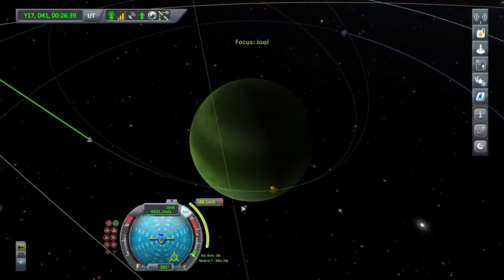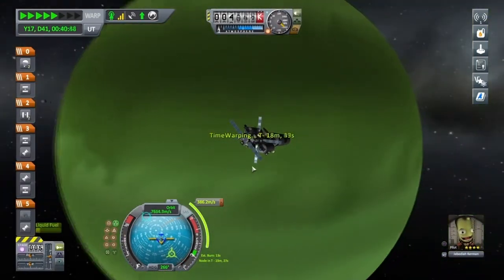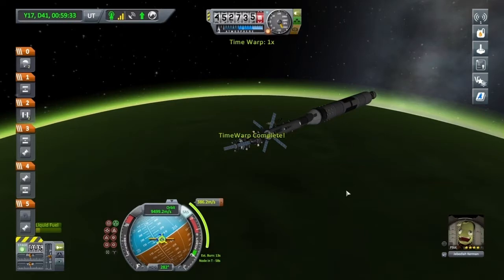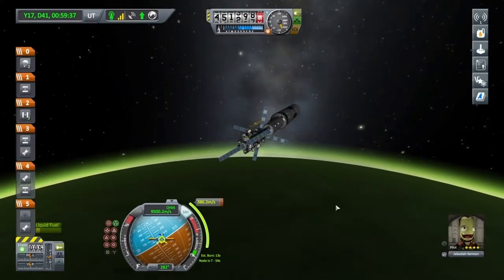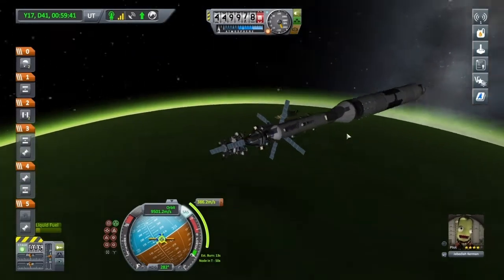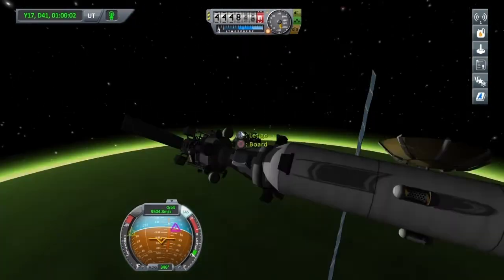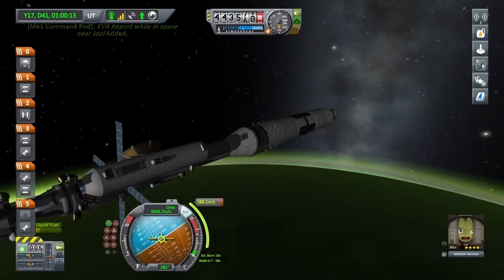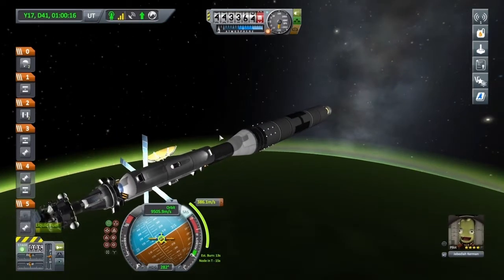Let's warp on a little bit closer. You don't want to get too close to Jool — 200,000 metres and that's the tip of the atmosphere just there. I'll do a little bit of science again whilst I'm here, and turn those lights back on — they've turned themselves off. I didn't put them on for nothing.